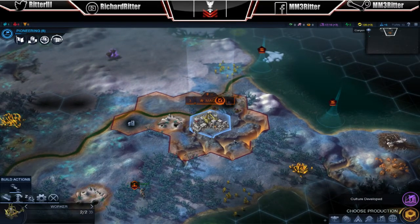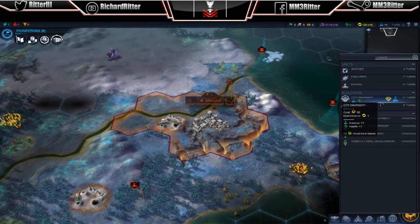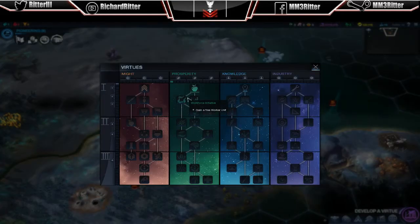And my worker's done. I'm just going to set him on auto mode with this little wheel down here. Since I've researched a few items, now I can up the health of my people. I'm going to focus again on those ones because they have a little green bar next to them. I've got a virtue point to spend. Gain a free worker unit, or plus 30% speed towards outpost growth. I think I'll go with the outpost growth. There we go.